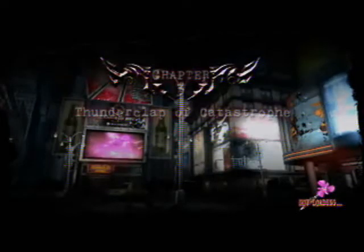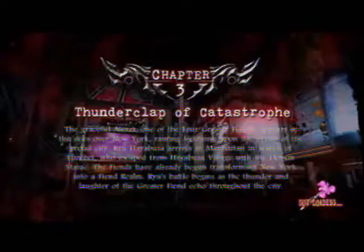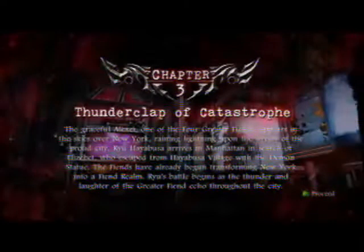Hey guys, it's Rhyme here. Welcome back to Chapter 3, this is Chapter 3 Part B. We're going to continue making a lot of Essence, because when we get to the Muramasa shop right next to the Tessa Valor, we're going to be spending quite a lot of it.